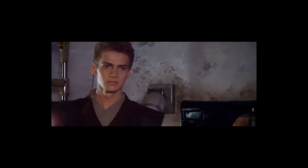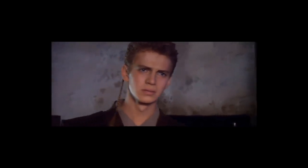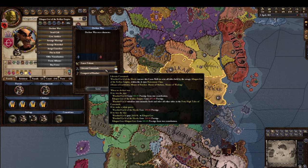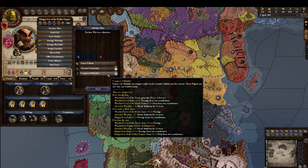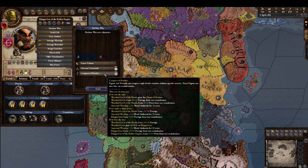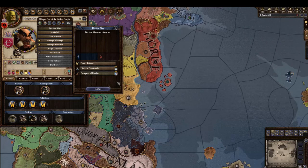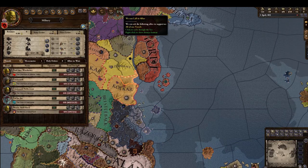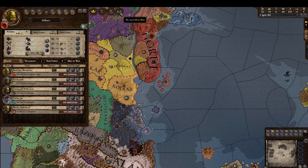Not just the men but the women and the children too. There's a war for the Crossroads — let's not liberate it, let's take it! You can call in allies — let's call them all in.